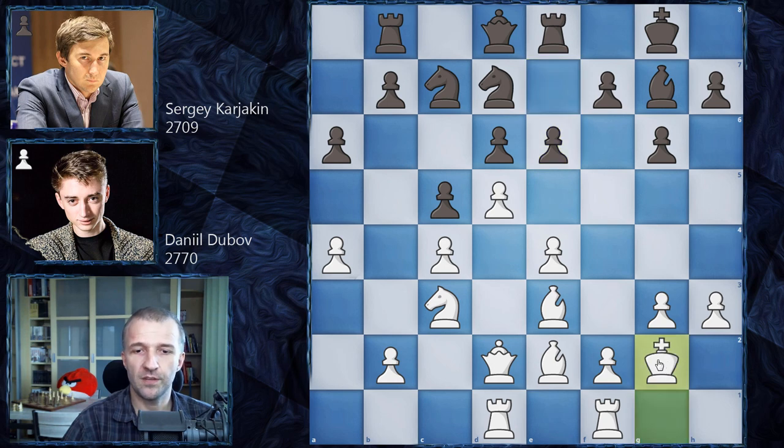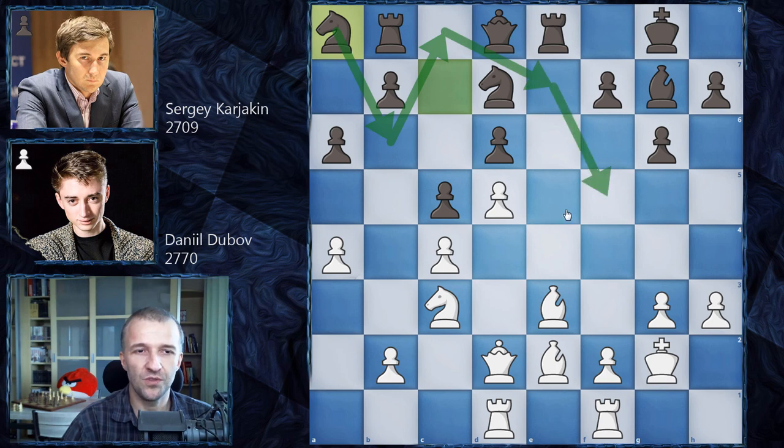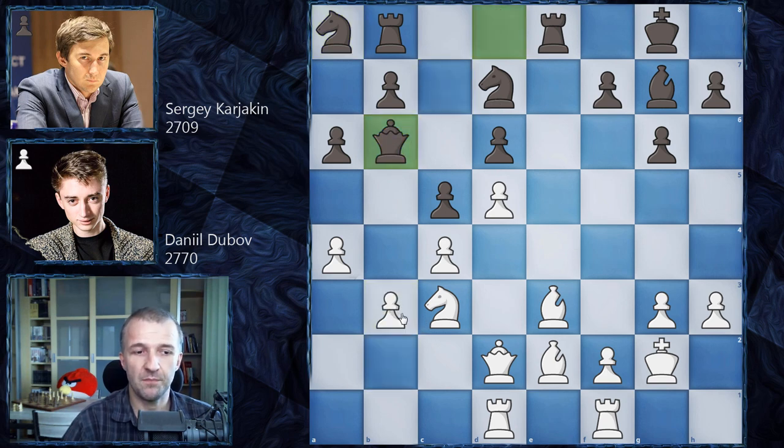E takes on d5, e takes on d5, and now knight on a8. The idea behind this move is making space for the queen to move to b6 and attack on the queenside — not moving the knight for its own sake. After b3, queen on b6 attacking the pawn on b3, we have queen on c2. And here Karyakin sacrifices the exchange, seeing that he cannot break through Dubov's defense as Dubov is very patiently waiting.